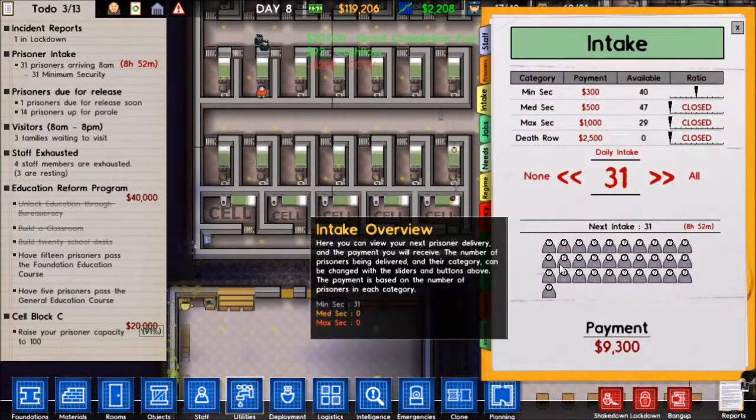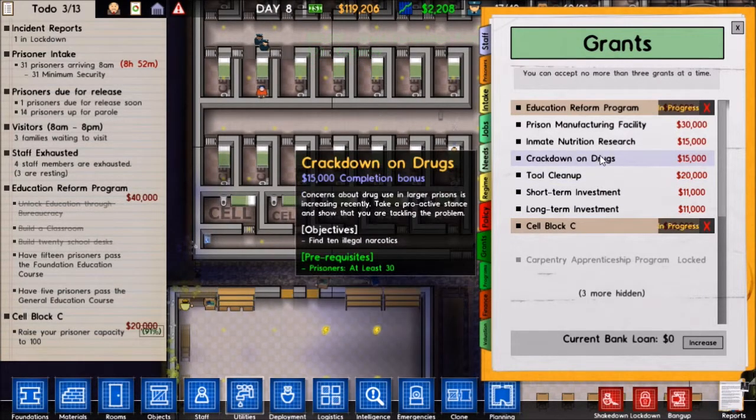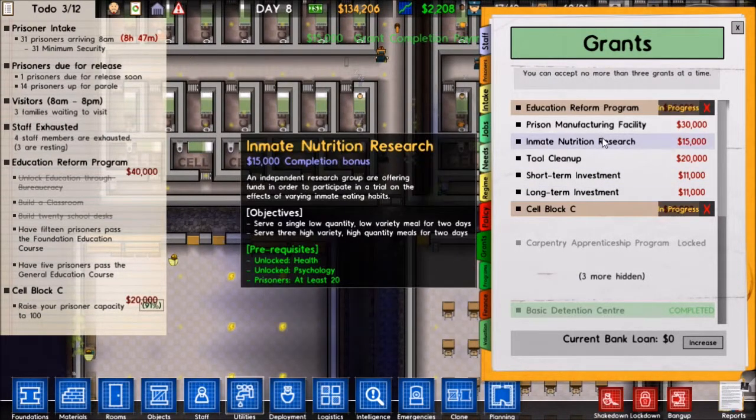It looks like we completed a grant, which is good. Let's go ahead and accept another one. Crack down on drugs - find ten illegal narcotics for fifteen thousand dollars? Hell yeah! We will take that. Oh, we already finished that. Nice.